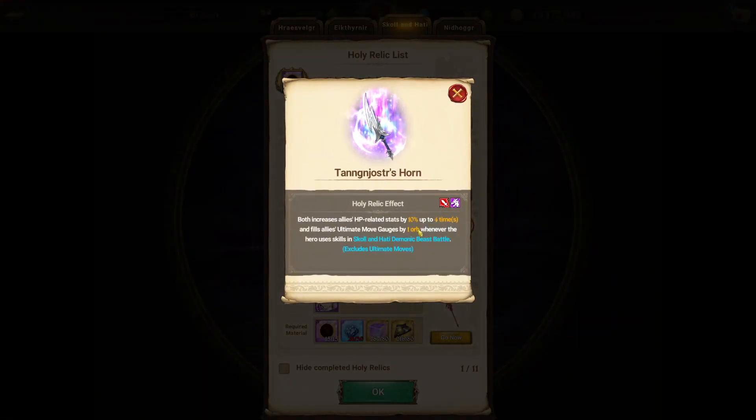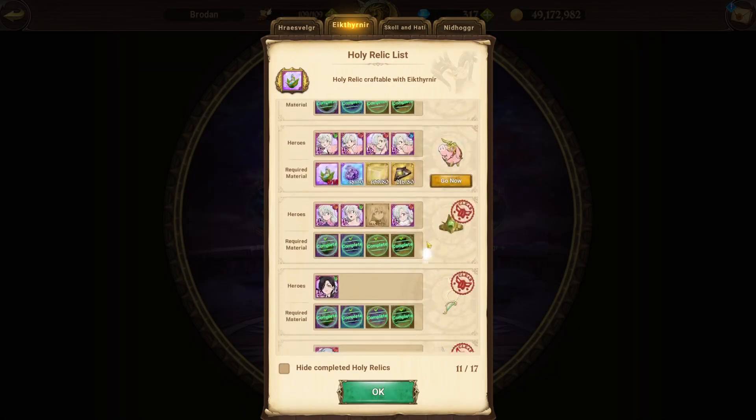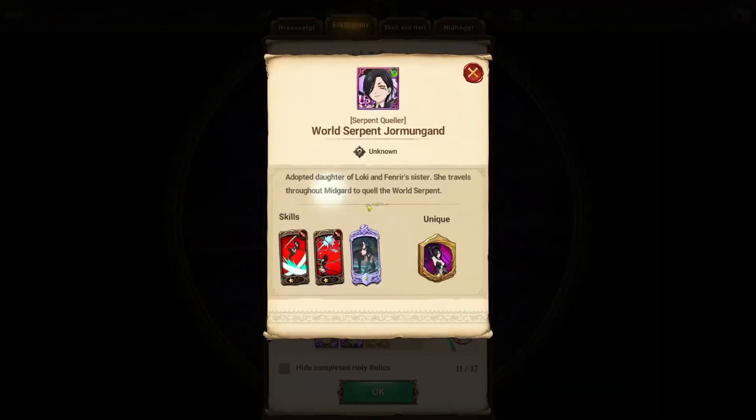When I was originally looking at it, I was like, okay, fills ultimate gauge - yes, that's helpful. And 40% increased HP related stats. I was like, that's okay. Cause if you look at Yorm's, it's like removes debuffs, increases skill ranks, and her passive already boosts all stats.